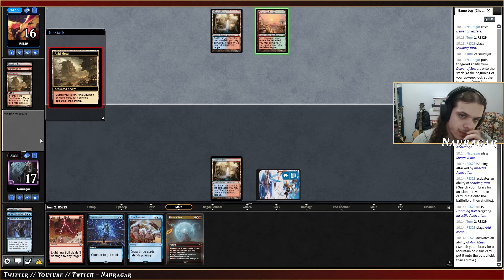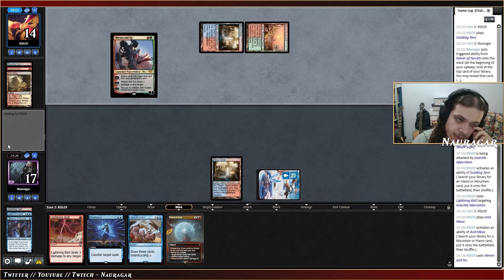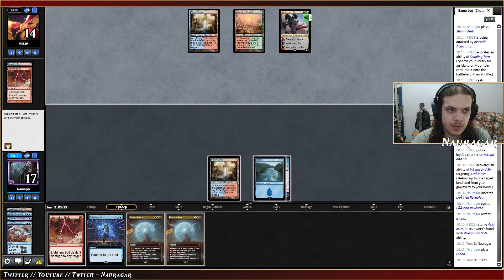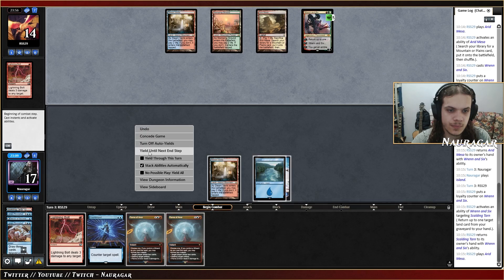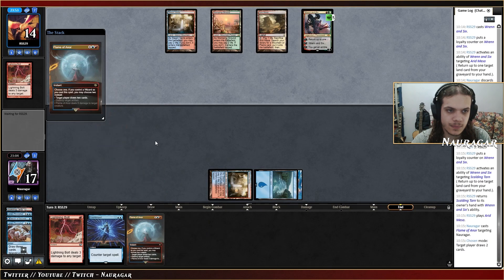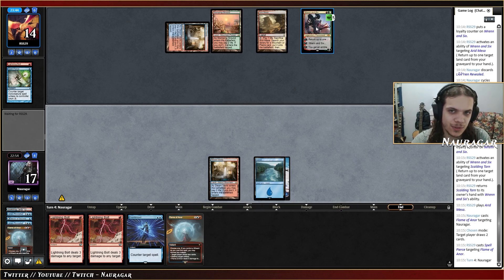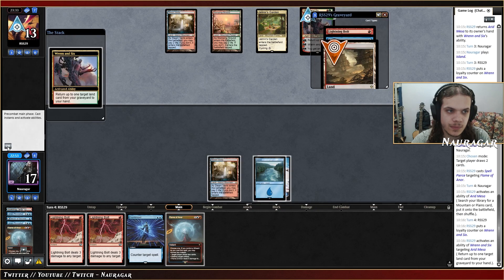That could be Prowess — that is indeed an annoying one. I have double Flame of Anor which is not too bad, just to draw two at instant speed, and they can still go Counterspell on the Fairy. Do they have a counter? Yes — I still have to try to cast this Flame. I'm going to pass a turn. Double Bolt — I mean I cannot even go double Bolt, it's not worth it. That is probably Creativity based on what I'm seeing, which means Counterspells are pretty good.